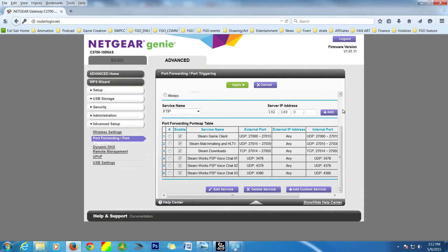Let's go ahead and do this. When adding a port for the first time, there are a few things to notice. Most routers will have a set of predefined ports already available to open if you want. But what we need to do is add our own custom ports, so we're going to go down to 'add custom service.'